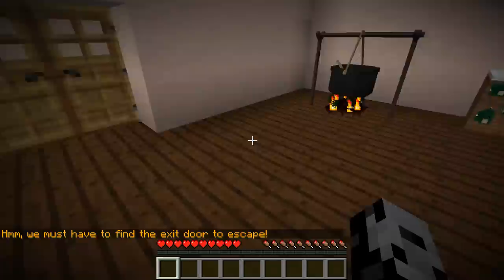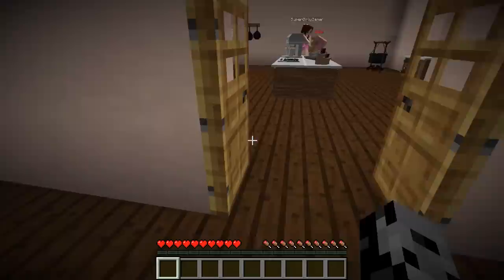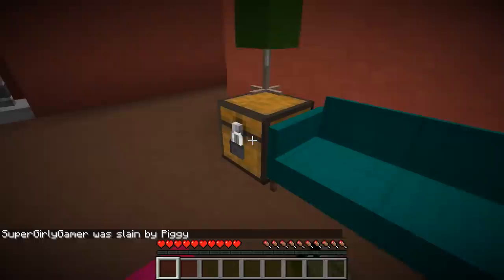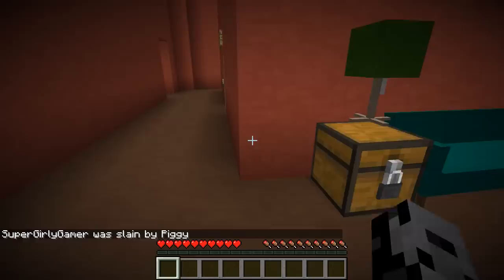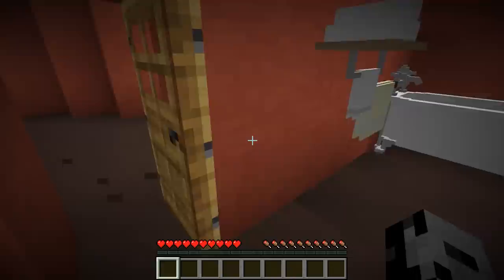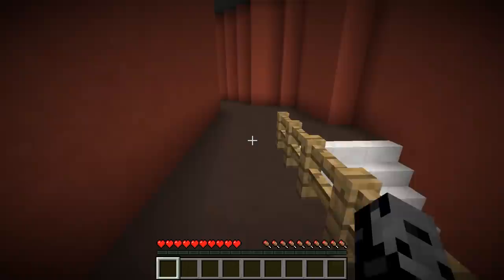We must find the exit door to escape. We're in Piggy's house — there's Piggy! Why is there a house in her body? Oh no — she killed me! We need to find the way out. I'm a professional Piggy player. I need to shut the door on her. We need a black key on the second floor to open this chest. This is based on the house level from Piggy, so we need to find keys. I went all the way to the top floor.